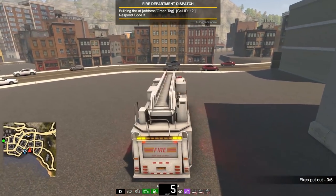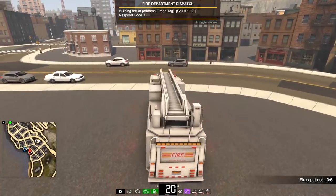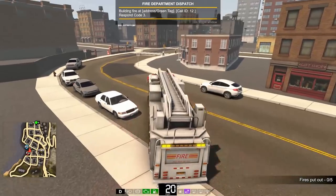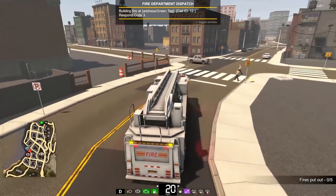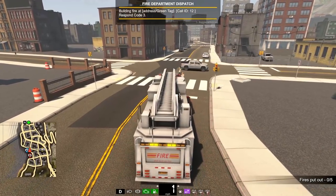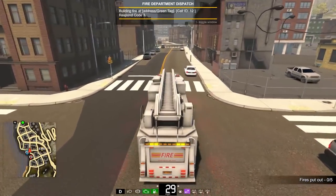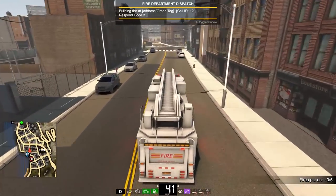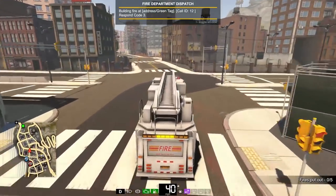They've also updated the horn on the fire truck, which sounds a lot more like a fire truck horn. Oh, you're gonna jaywalk right in front of me? I mean technically they're in the crosswalk, but whatever. You can see some of the new traffic going around now. Another thing they've added — there is now a test branch for multiplayer.